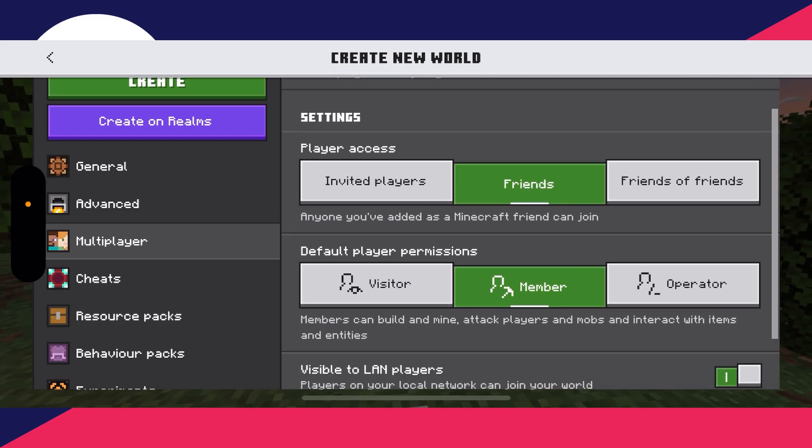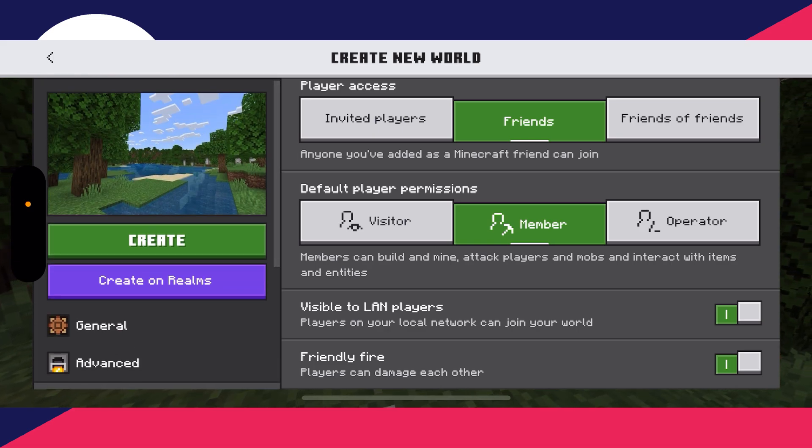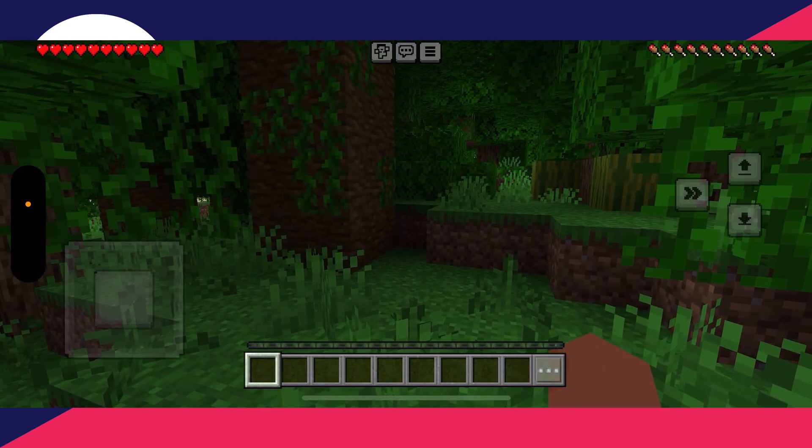Make sure Multiplayer Game is switched on. Choose the different settings and access here, and make sure Visible to LAN Players is on. To do this without having an account, you'll need to be on the same network, which is what LAN is — Local Area Network.